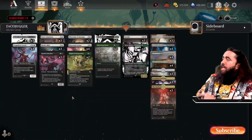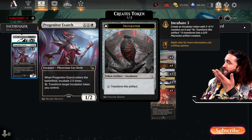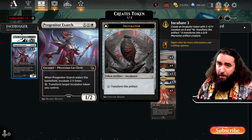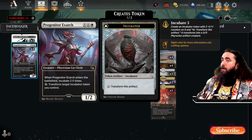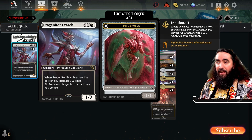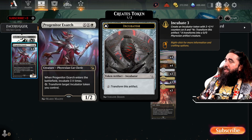So enough with the yammering, let's get into the incubation. Incubation — you might ask, what is this? Well, when you incubate X, you create this little incubator here, this alien egg-looking incubator, and you put X -1/-1 counters on it. So if you incubate three, as in this case with the Progenitor Exarch, you get a 3/3 token, which is pretty good. It will be an egg though, so what happens next? Well, you pay two and you transform it into a Phyrexian, and it will keep the counters. Transforming a token? That is right, my friends. These tokens transform and that is pretty darn impressive.